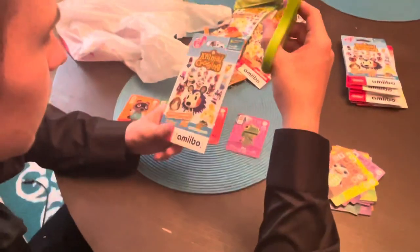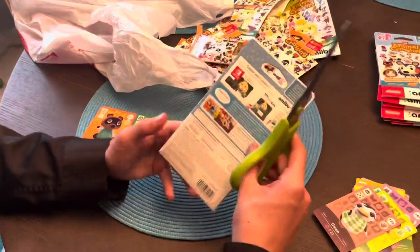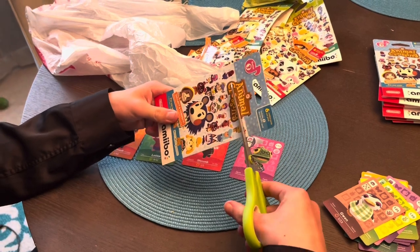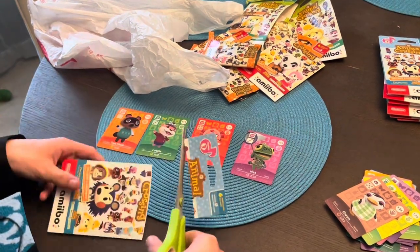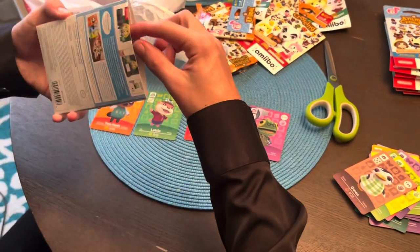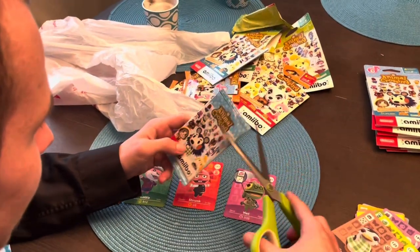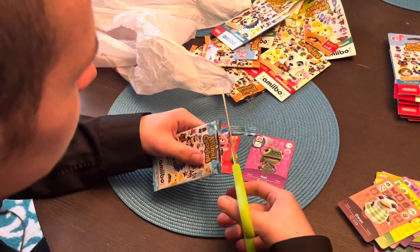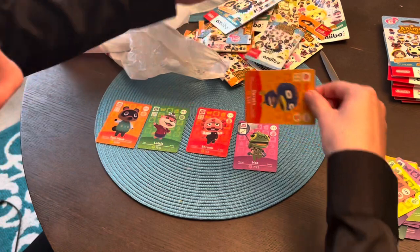Series 3 also released in 2015 — these are reprints. As you can see on the packaging, it says for use with New Horizons and Happy Home Designer. I don't even know if you could use them in New Leaf — probably not, because amiibo didn't exist when New Leaf came out on 3DS in 2013. Happy Home Designer sucks, and so does Amiibo Festival — two of some of the worst games ever made. We got Mabel on the front of these packs — they're blue, so they changed the color for each set, which is kind of cool. Pretty easy to tell the difference between sets.